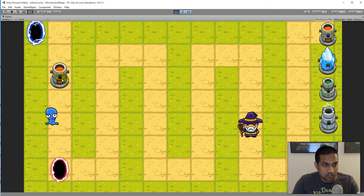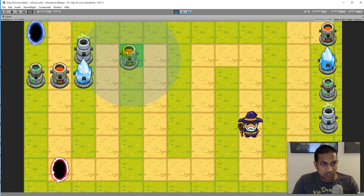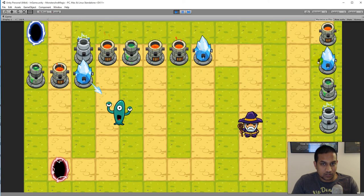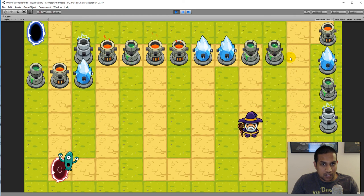Right now the shots are not animated but they do rotate towards the mob, so you can see them pointing toward the target at all times. Also, all towers have attack animations — every time they shoot they do a little pop animation. We also have this design concern about whether to allow blocking the path entirely.